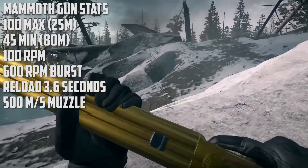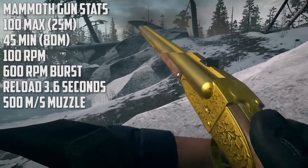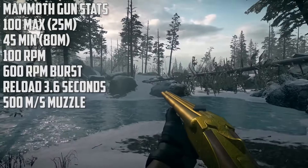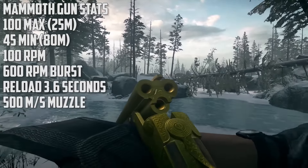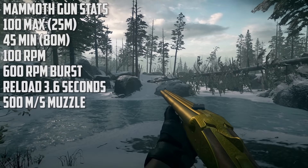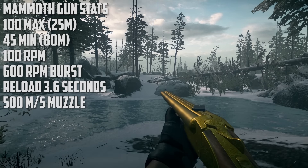It's sort of hard to test this weapon because when you're spot on the guy, it usually hits in one shot. But sometimes I feel like maybe with angled shots it doesn't kill in one hit, and it just sometimes feels really inconsistent. It does 45 minimum damage at 80 meters.